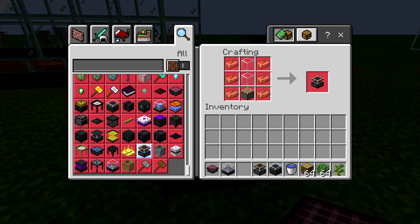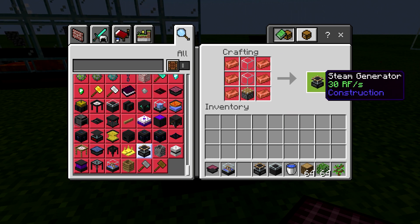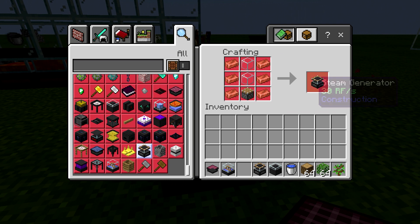We also have the steam generator, which requires a piston and copper and more glass. It does produce 30 RF per second. You would set this one up the same way we set up the lava generator. It actually produces the same amount of RF as well.